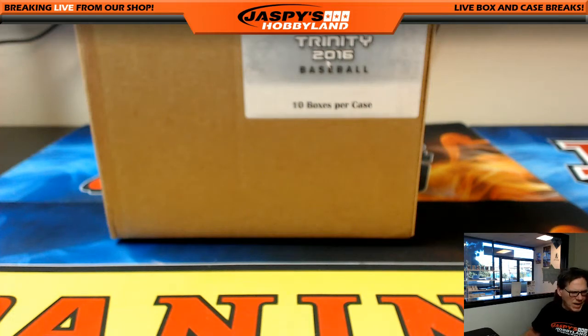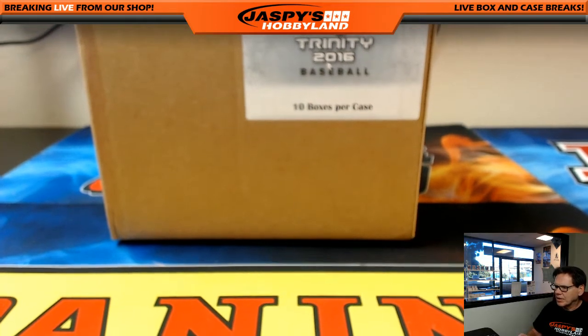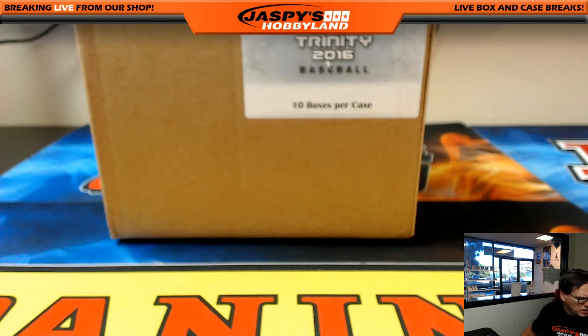All right, good evening everyone. It is Monday, March 6th, 2017. We're doing a one-box break — Leaf Trinity baseball. Six spots, six hits, everybody gets a randomized hit. Got a full case, a 10-box case here. Gonna crack it open, then we'll number the boxes and go from there. Good luck everybody.